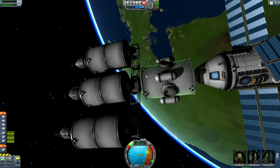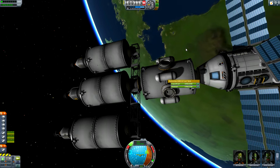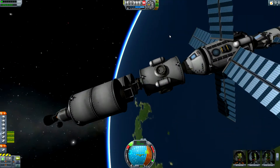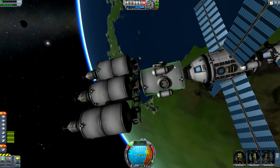On the other end of that, I launched a big Rocko Maxx 200 fuel tank with four docking ports all the way around it and four RCS tanks and also some RCS thrusters obviously.